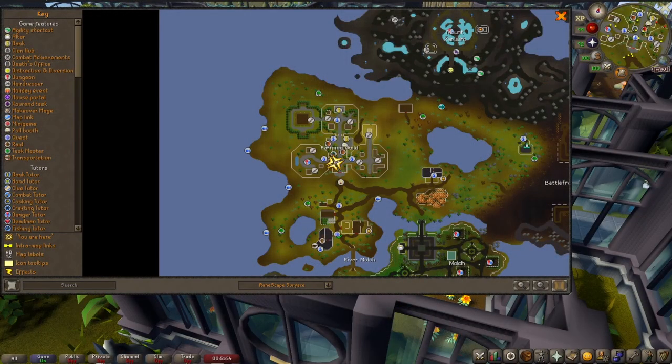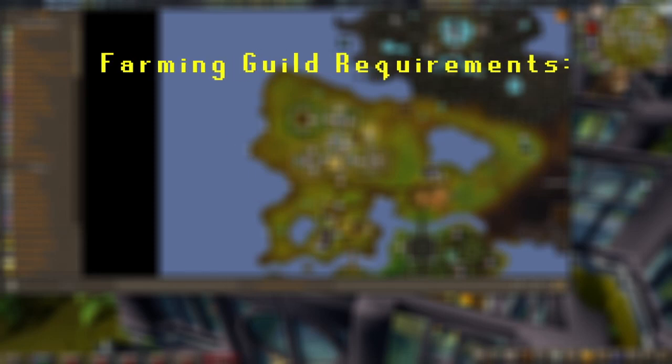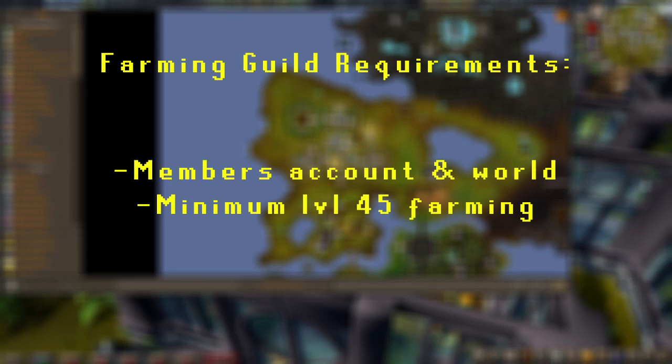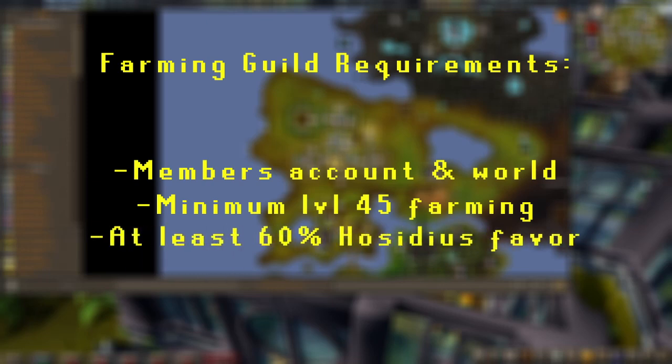In order to start working on farming contracts, you first must have access to the Farming Guild. This requires you to be on a member's account, have a minimum farming level of 45, and have at least 60% Hosidious Favour.